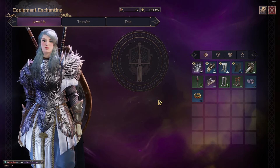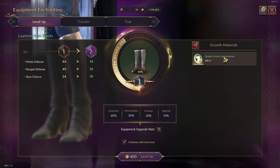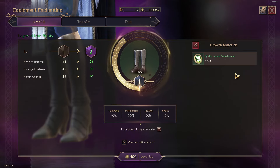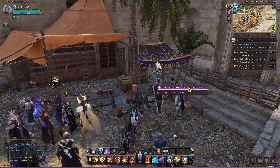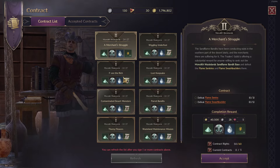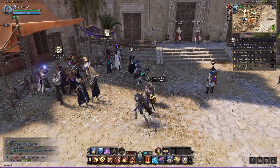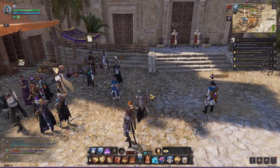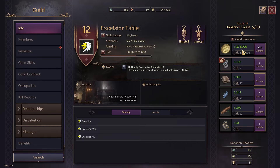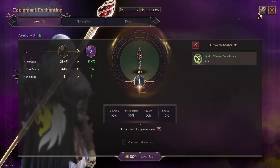You're going to want to get your entire green set to max level on all pieces. There are a number of places you can get quality growth armor stones. You can get them from doing contracts — contracts will give you a crafting material where you can craft them. But generally for green ones, you'll get enough just from doing the main story quest line that you don't have to craft any of the green ones to fully level up your two weapons and all your armor pieces to level six.